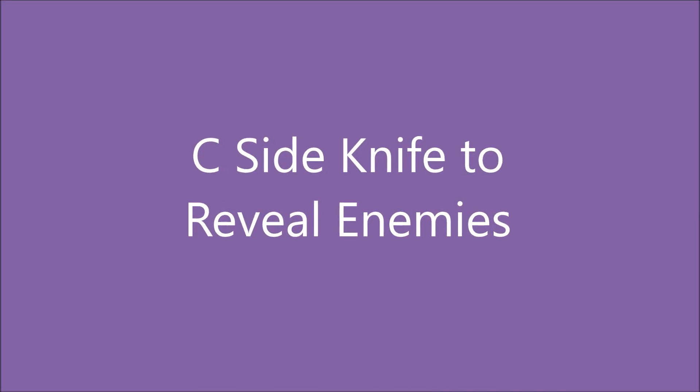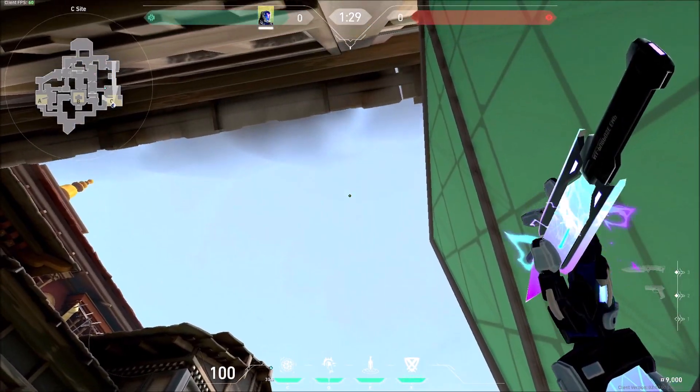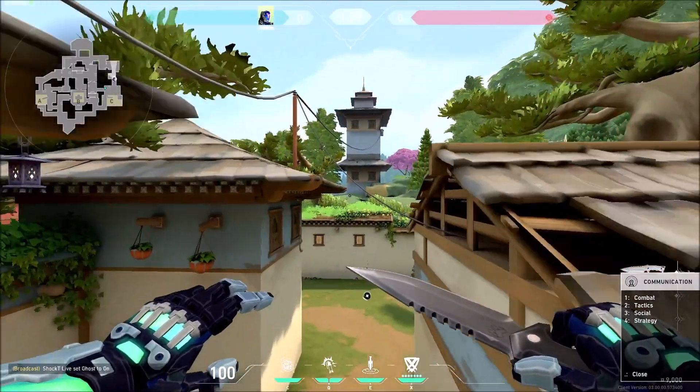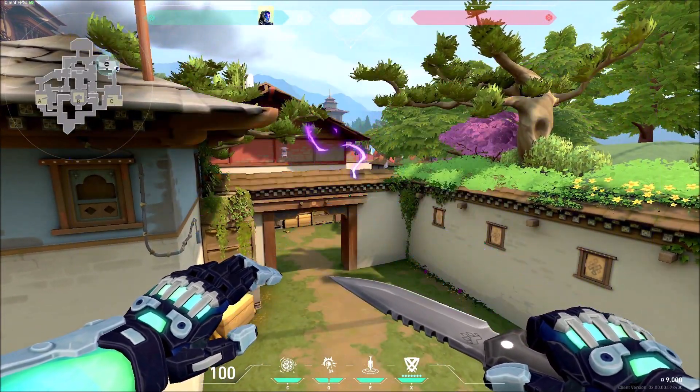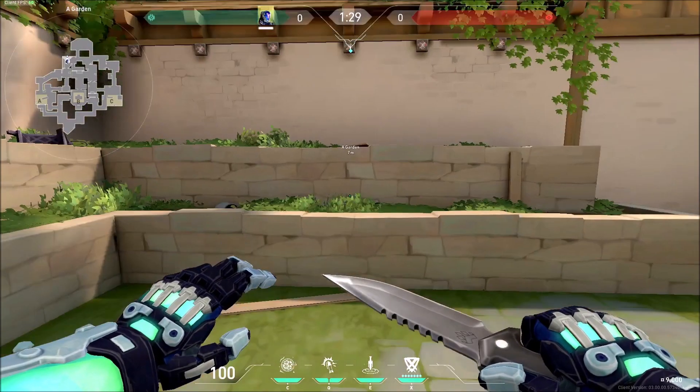C-side same thing — you want to reveal enemies right when the round begins. Point this angle where the hundred is written; see the video once again. It's going to reveal all the enemies in C. See the mini-map whenever I'm showing the knife lineup.